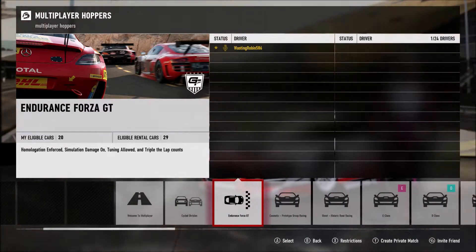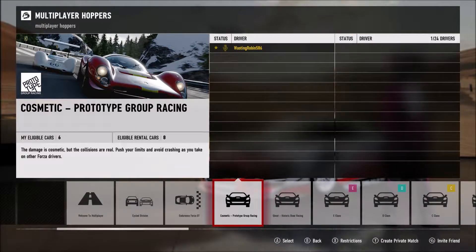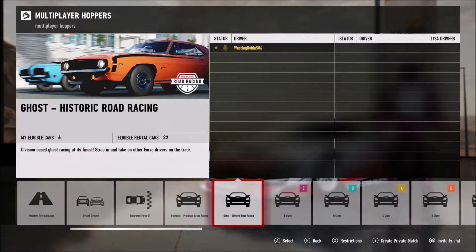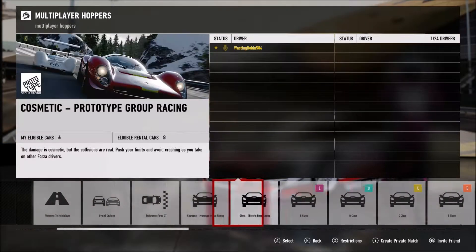You've got the GT Endurance GT which is very popular I would say. Then this one is new and I really like it — it's the Cosmetic Prototype Group Racing. Basically you just go around with a bunch of prototypes and race. Then we have the Ghost Historic Road Racing and all the class racing where you can choose any car in a class. I think I'm going to do Cosmetic Prototype Group Racing — I tried it once and really thought it was fun.